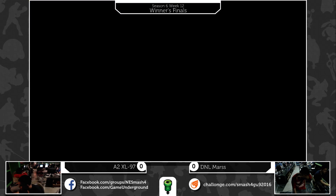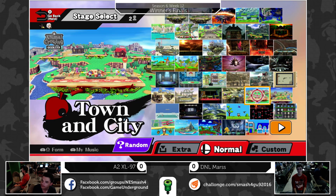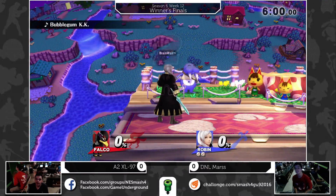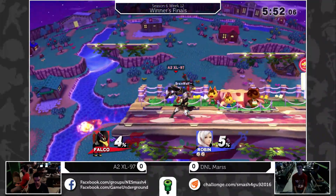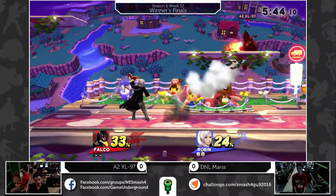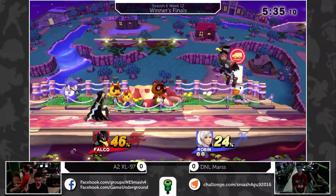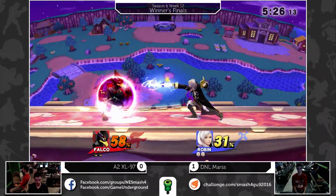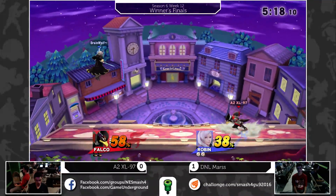We might see XL switch off now. Maybe they just sort of saw the bracket and said we'll probably end up meeting — let's play with our secondaries or pocket characters and see how this goes. So we're going to Town and City now. I'm not sure who this really benefits. I think it might benefit Robin a little bit more, because Robin can do a lot when someone is above them on a platform. Falco has a pretty good up tilt and up smash that can really punish, but Robin can jump and do that with her sword too. She definitely short hop up airs — she doesn't have the biggest sword in the game, but it gives her some range over Falco when it comes to platforms.